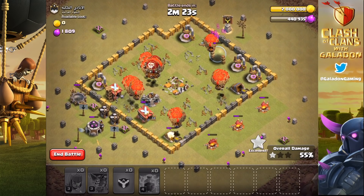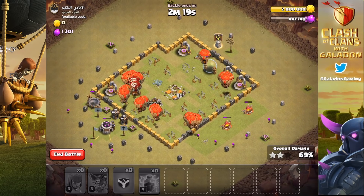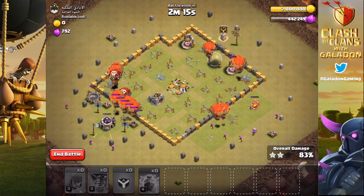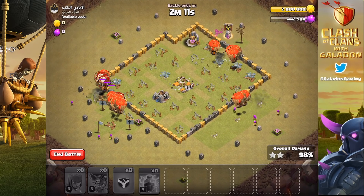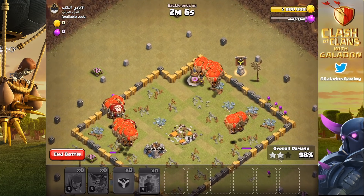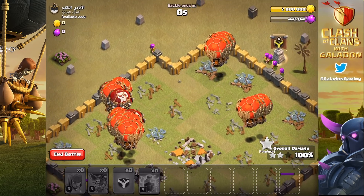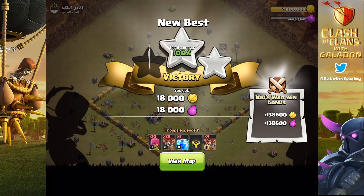The cleanup archers on the outside are just helping out a little bit. We're not going to have an issue with time here. The balloons are actually splitting up really nicely - if they all bunch up into one group it can be challenging, but we have them in like five different groups and that worked out perfectly. Here comes the final building - and it's another three-star! The war is now tied 14 to 14.